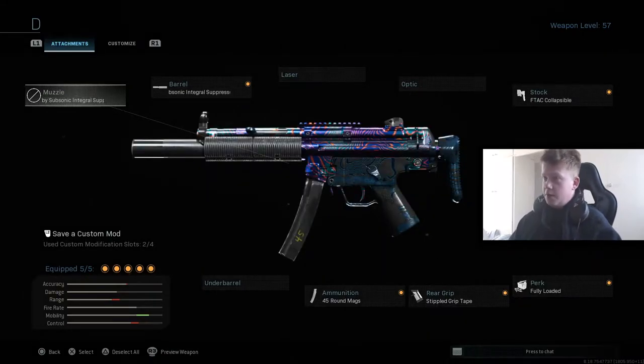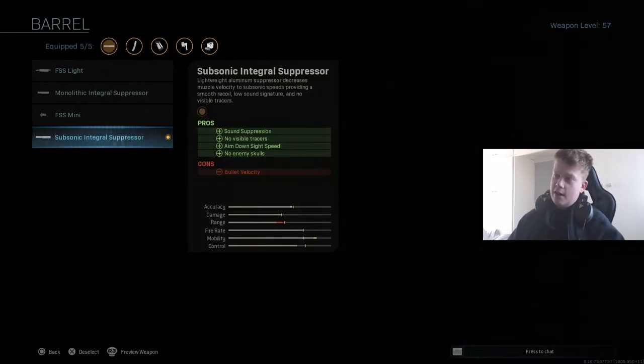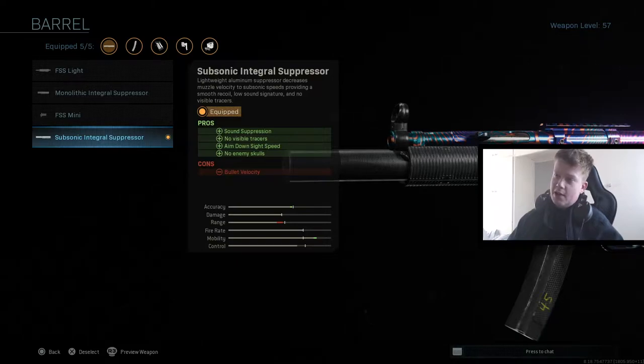Hopping straight into the class setup — for the barrel we have the Subsonic Integral Suppressor. Look at the benefits despite the decreasing bullet velocity, because this thing still beams at range. The gameplay you're going to see will absolutely beam people at range on Anya Excursion, as you will see. This thing beams at range even with a suppressor on, so don't be worried about that whatsoever.